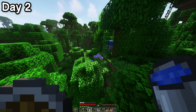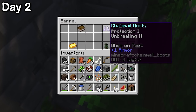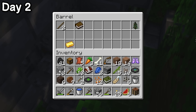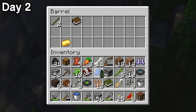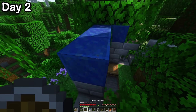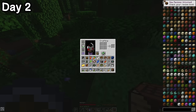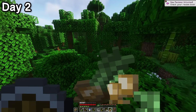Before long, I found yet another ruin, and this one was the best one yet. I found some protection one chain boots, and — YES! Spruce wood is by far my favourite wood, and seeing as it doesn't spawn naturally in the jungle, I had just hit the jackpot. There were also some lapis blocks on top, and a wild onion patch outside. I'm not sure what the consensus is on eating raw onion, but you gotta do what you gotta do.